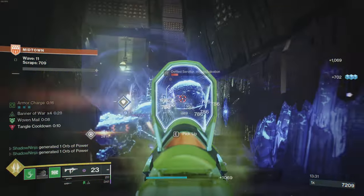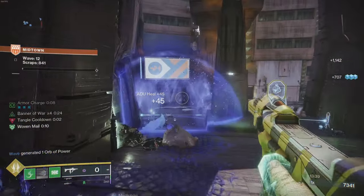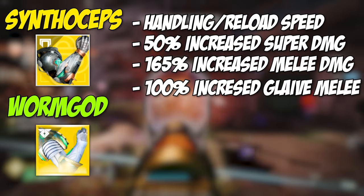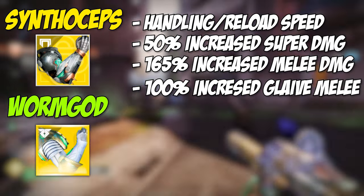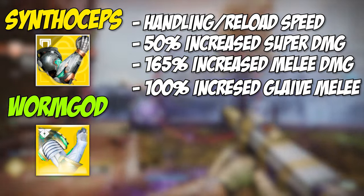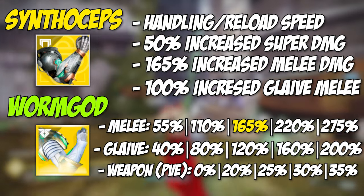Since this will be a Strand Banner of War build, we want to focus around melee damage and regeneration and intertwine that all effectively. The main exotic of choice for me is going to be Synthoceps. Worm God Caress is also an incredible option. With Synthoceps, you get a bonus in handling and reload speed when surrounded, a 50% increase to your super damage, and in PvE your melee damage is increased by 165% when surrounded. Your melee glaive damage is increased by 100%.